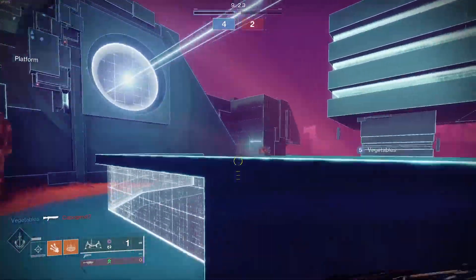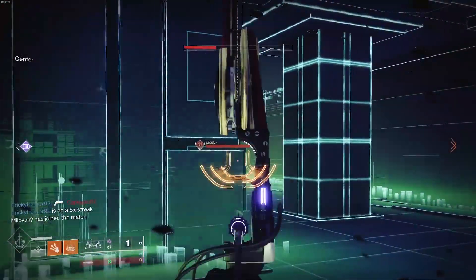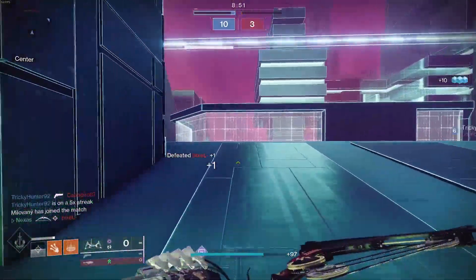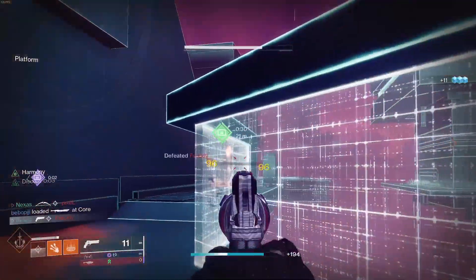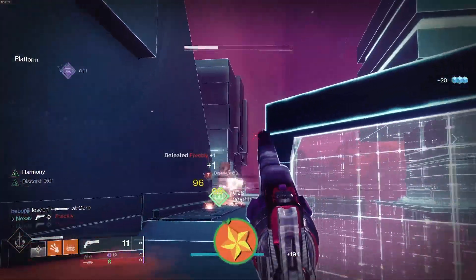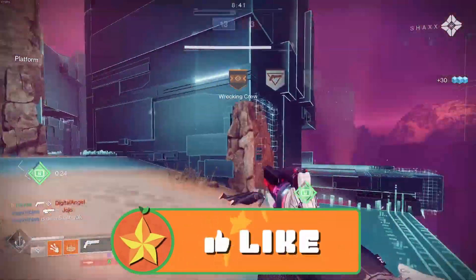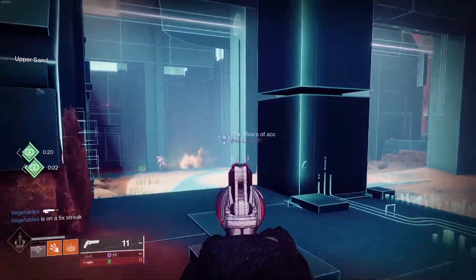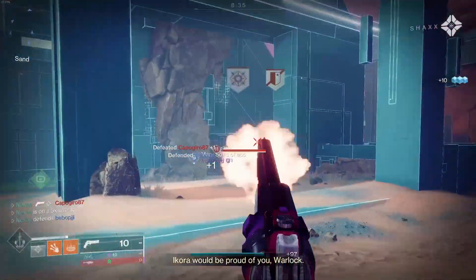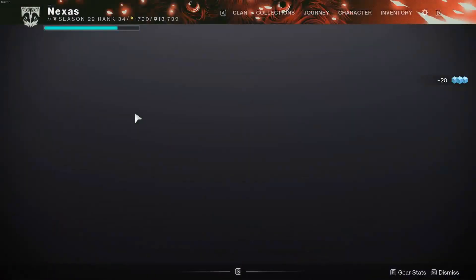Everyone's just running away. All I need is a quick kill with another weapon and then I can start getting these two-taps going. Swinging around the corner, you can see the two-taps activate. You get the extra accuracy, the two-taps going — Discord and Harmony is really good if you have a build built around getting kills with a different special weapon.